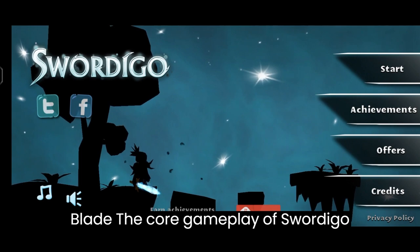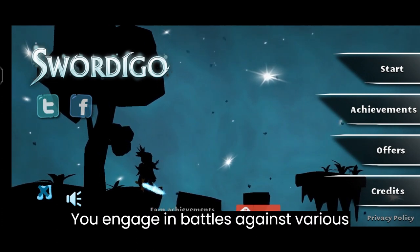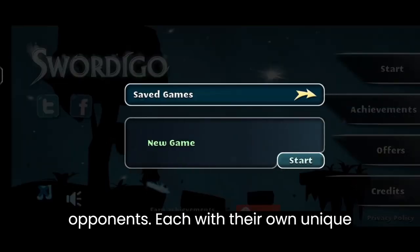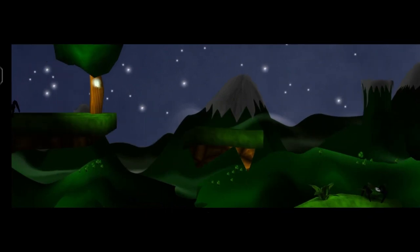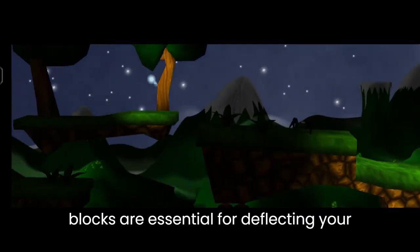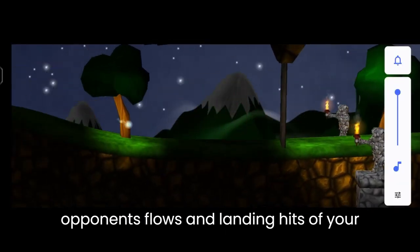The core gameplay of Sword Go revolves around strategic sword duels. You'll engage in battles against various opponents, each with their own unique fighting styles and abilities. To emerge victorious, you'll need to master the art of swordplay, which involves precise timing — well-timed attacks and blocks are essential for deflecting your opponent's blows and landing hits of your own.